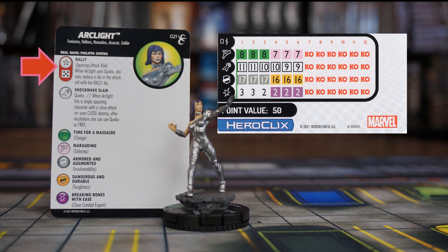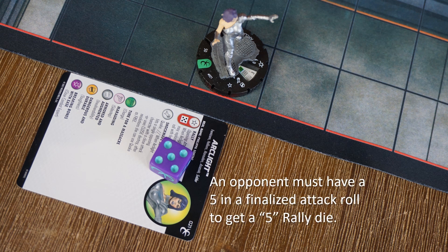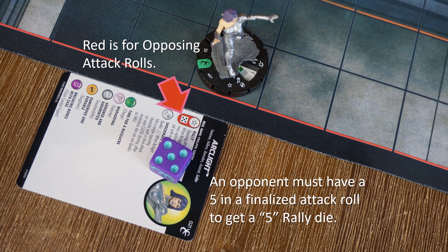Arclight has the Rally trait, which is something new that I'm guessing we're going to see more of in future sets. In essence, what this trait does is place a die on this card so the character can use it later in the game. In Arclight's case, if a 5 shows up in an opponent's finalized attack roll, you can place a die showing a 5 on Arclight's card — this is called a Rally die. The attack doesn't need to target Arclight specifically; it just needs to be an opponent's attack roll. This is what the red background means under the trait star.